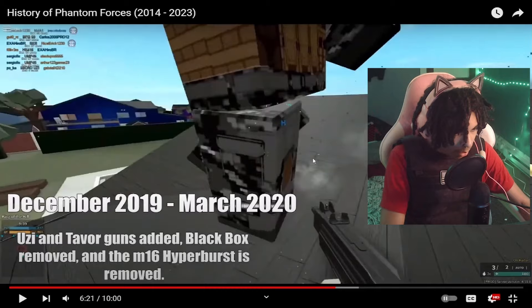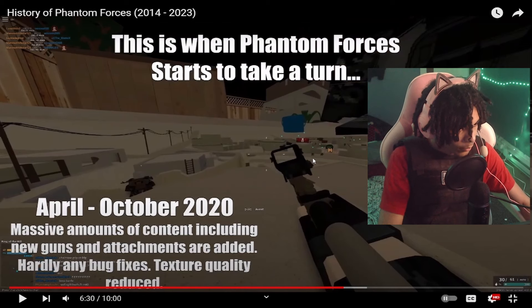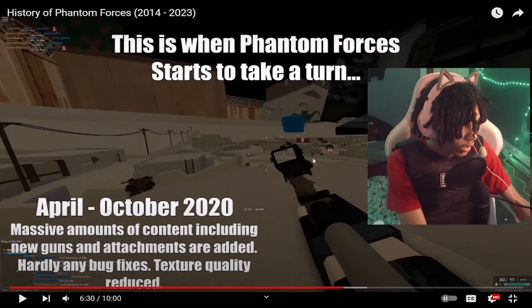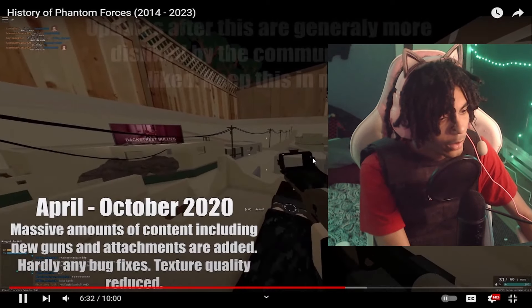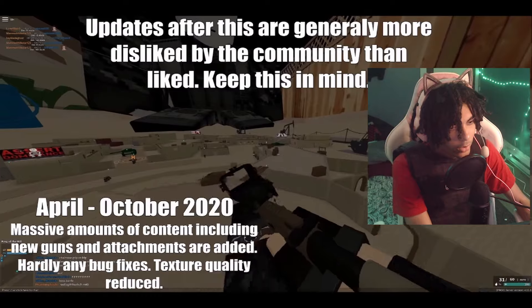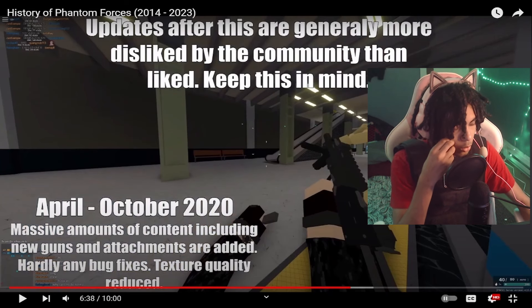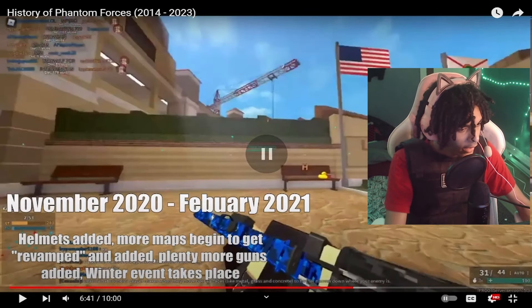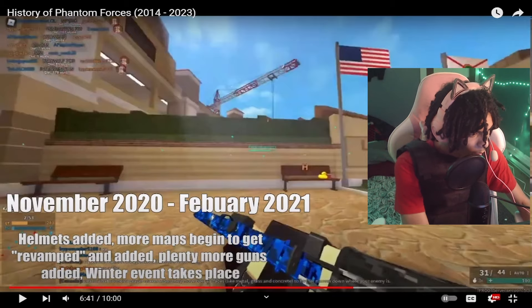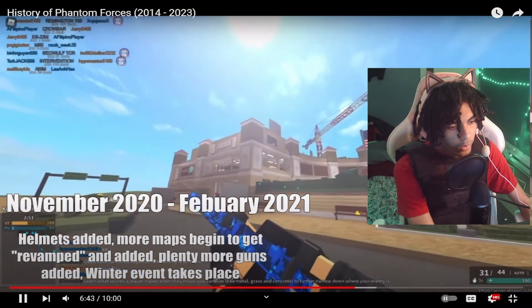December 2019 through March: Uzi and Taper guns added, Black Box removed, and the M16 hyperburst is removed — probably because it was broken. Massive amounts of content including new guns and attachments added, hardly any bug fixes, texture quality reduced. April through October 2020: massive amounts of content including new guns and attachments added, hardly any bug fixes, texture quality also reduced. Helmets added, more maps revamped, plenty more guns added, winter event takes place.